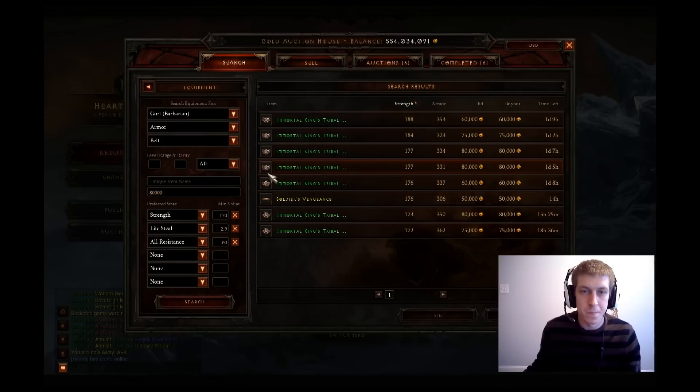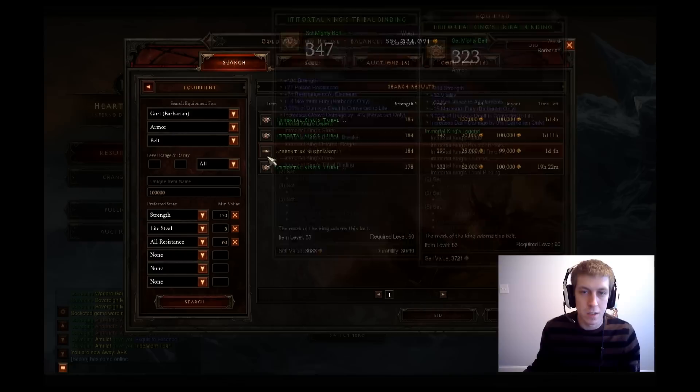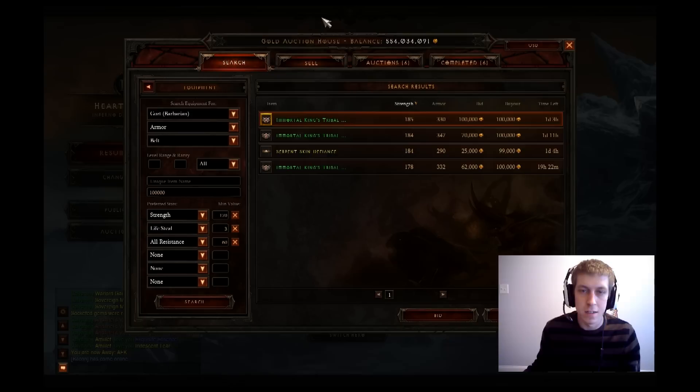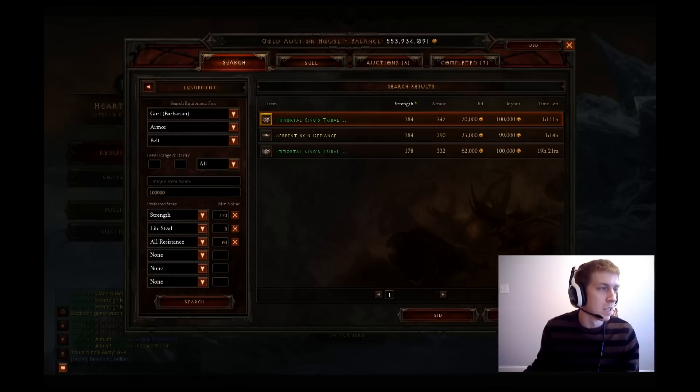I'm kind of surprised none of these have 3% lifesteal. We'll just go to 2.9 — maybe bump this up to 100K and try bumping to 3%. There we go, got a couple. We'll grab one with decent all res. This one's got dex and int on there — dex will be a little extra dodge. Buy that out for 100K. Got the 3% lifesteal, that's what I was looking to get. We're up to 413K.